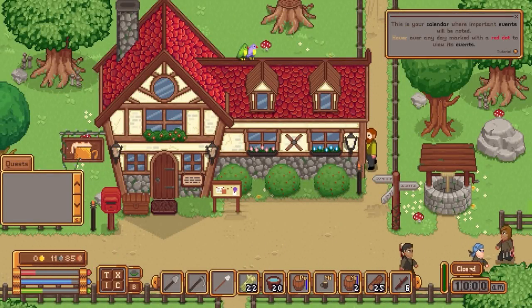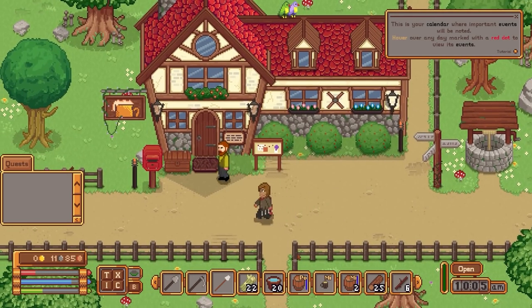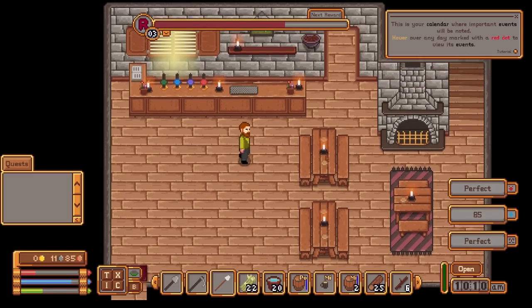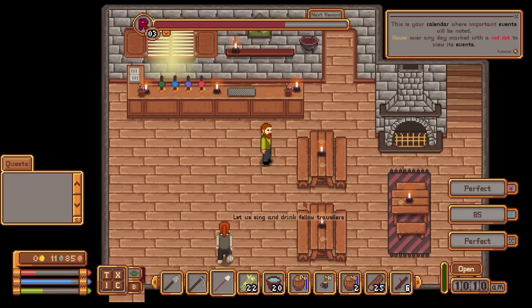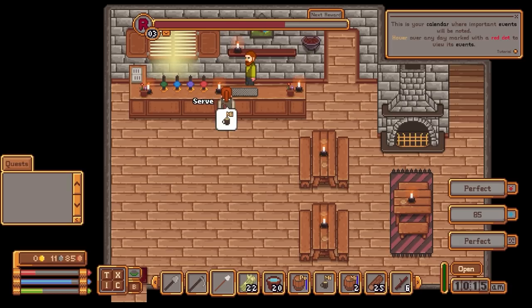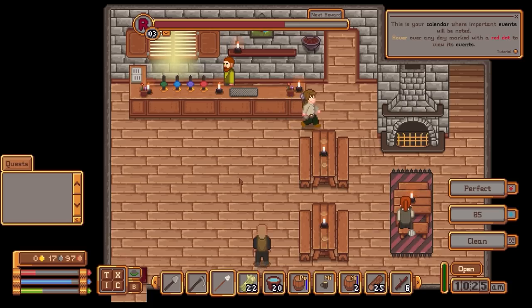I'm going to open the tavern and get some customers in. The maximum number of customers is determined by the seating — we have 16 people maximum. As you can see, people come up to the bar and you can serve them. They're asking for mild, which is in this keg here, so we'll pull a pint of mild and hand it over, and the same for the next one. Doing all of this nets us some cash.